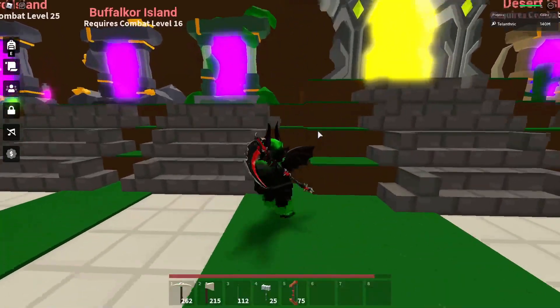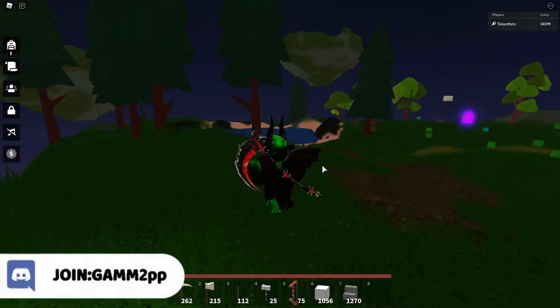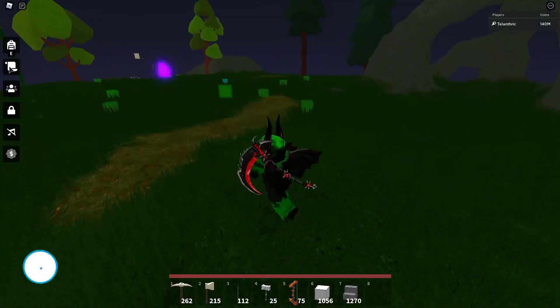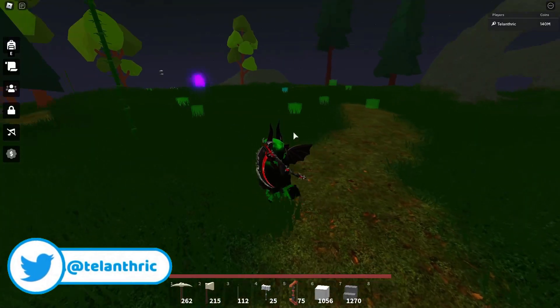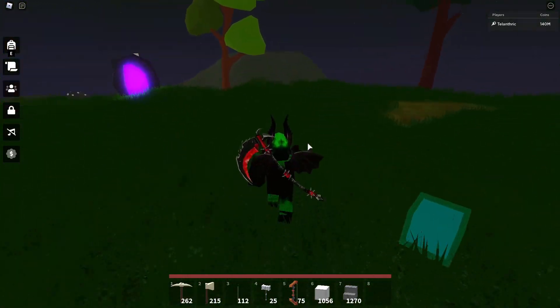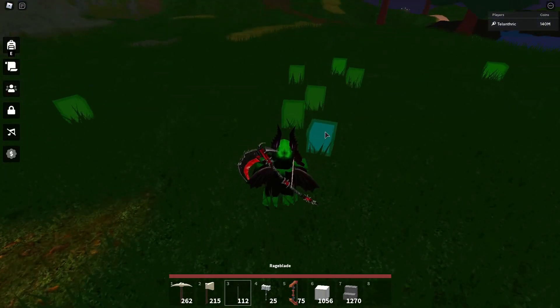Let's start off with the Slime Portal Shard. You're gonna need to have a Rage Blade, or actually you can use any weapon early for this as long as your light melee level is decently high. I recommend using Cactus Spike if your light melee level is not that high, but Rage Blade is really good if your level is pretty high.